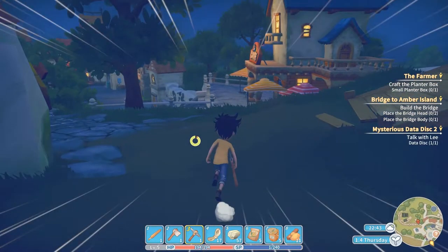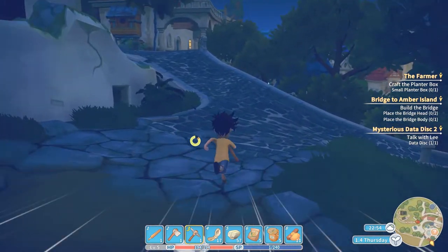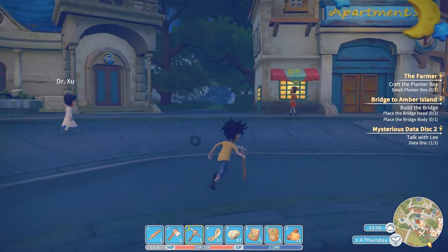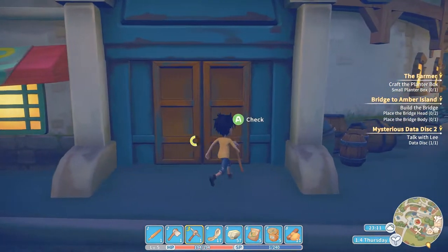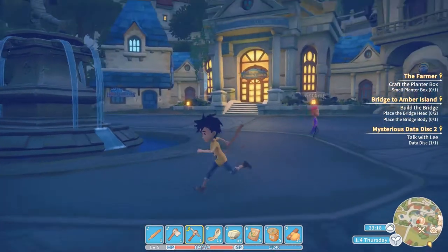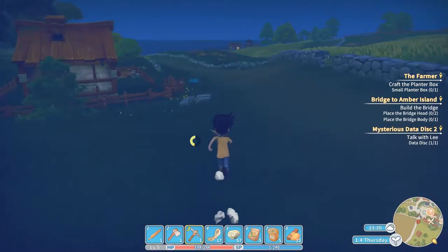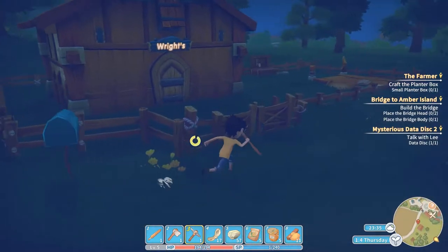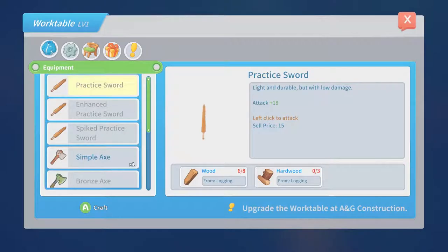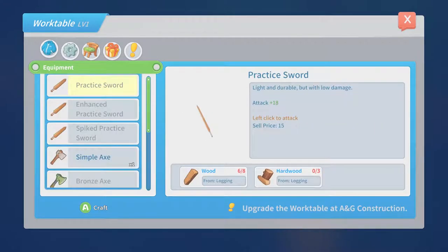Let's head back home. Oh, game stuttered right there - every time I see that I get a little nervous. There's a question mark - can I turn in a quest? Let me see. I'm not sure what the question mark means, but anyway let's head home. Oh, mysterious data disk - I talked to Lee about it because I found one in there. Okay, but I'll keep it for now. What do we need? I think we need to build some machines.